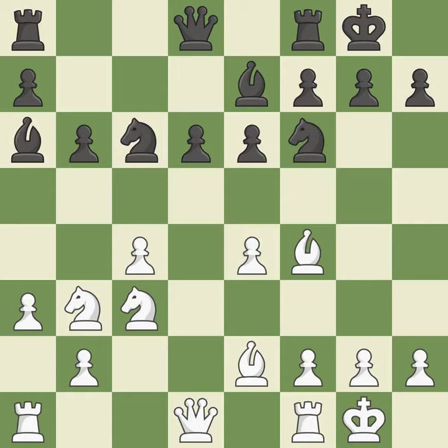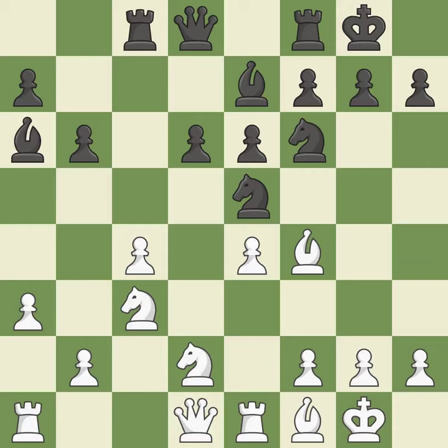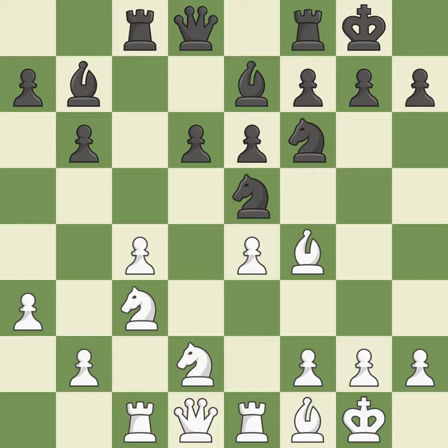A rook enters the action after developing outside of its starting square. This shifts the bishop to a square with more activity, giving it greater scope. By moving a rook from its starting square, this activates it. Now that the rooks can see one another, they can defend one another.